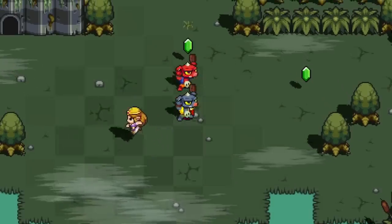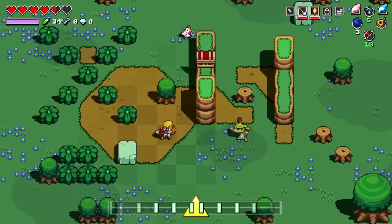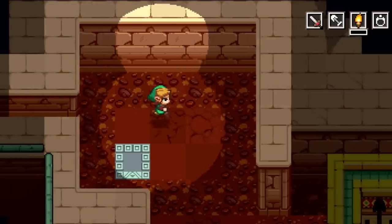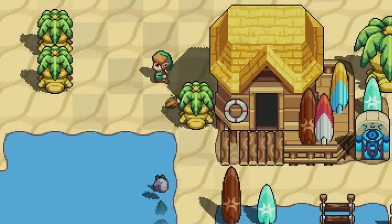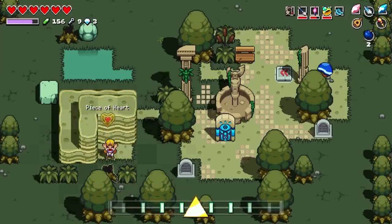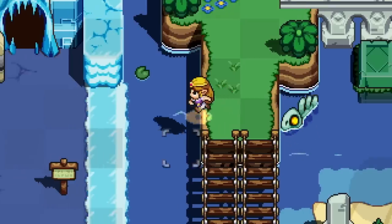Fans of The Legend of Zelda know all about items. Simply assign one to a slot and press the corresponding button to use it. But in this game, you'll also come across limited-use items that activate automatically depending on the situation — dig up dirt with a shovel, burn obstacles with a torch, and don't forget to wear the right boots for the occasion.